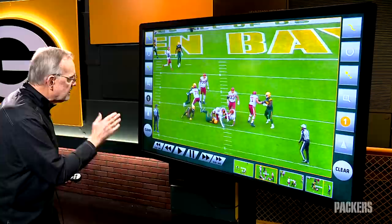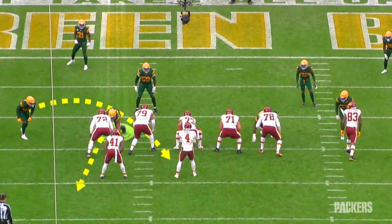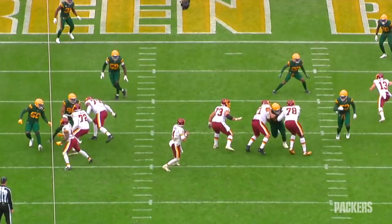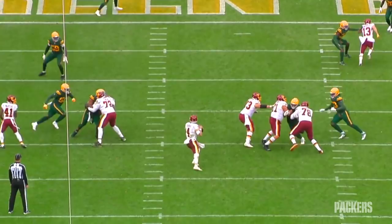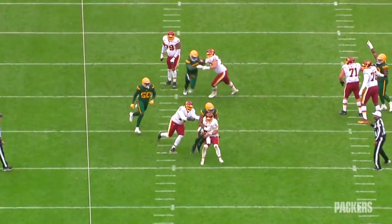Next up, another stunt — a delayed TE with the tackle going first and the end delaying and looping around. But this one is all about tackle Kingsley Kiki. Watch him wipe those hands away, and then watch Kingsley use his hands on number 72. Puts him in total control and walks Leno right back into Heineke's lap. The official blows it dead before Kingsley can inflict any further damage. That's just a great individual effort.